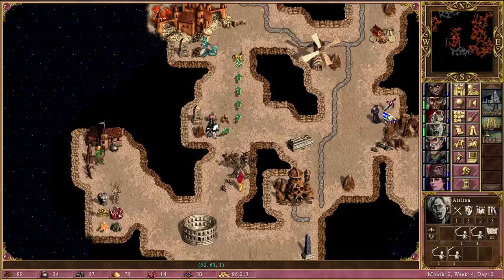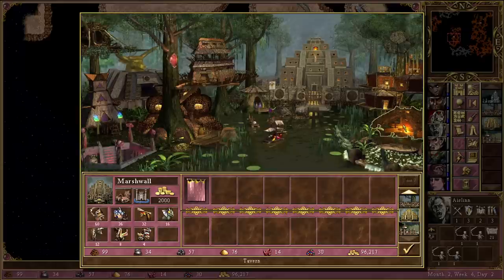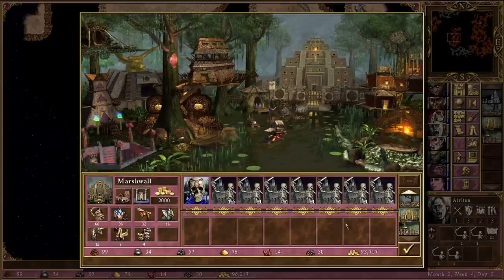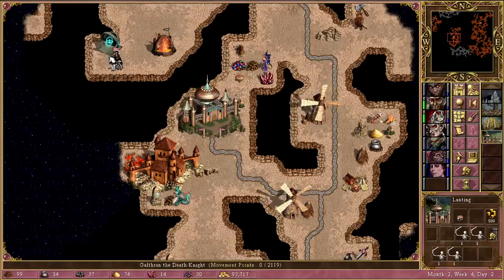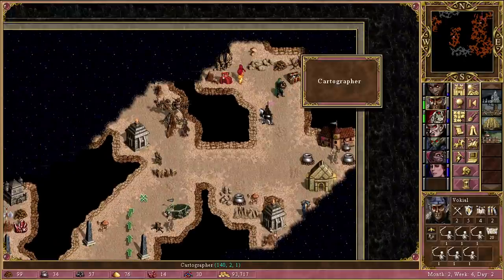We want to go for the Marksmen just so we can get to the Dwarven Treasury, but hoping we scare them off — don't actually want to fight them. They don't want to fight us, perfect — so we can take that next turn. Aislinn goes north. We're going to stay here for at least one turn, tuck ourselves in and go to another town. This town's going to be one of the hardest to defend. Getting Nagash — it's pretty pointless but gives us a bit of extra gold. There's a Cartographer there but we're not strong enough for it.